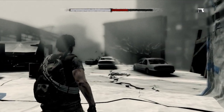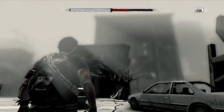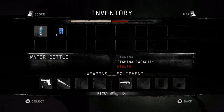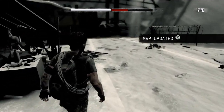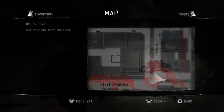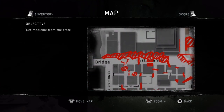Welcome back guys. Looking for that medicine within the crate, heading into a very dusty area. I keep instinctively pressing that LB button which keeps bringing up that item menu. The map's updated and I need to head over there to the medicine crate.